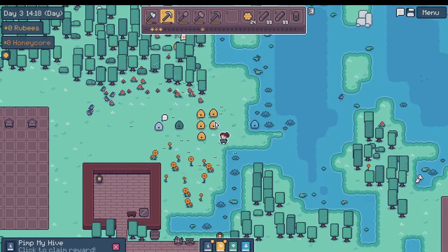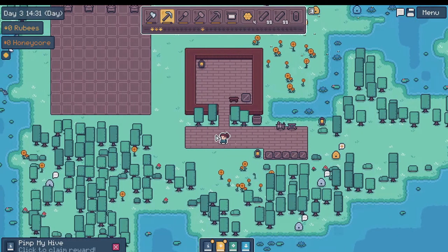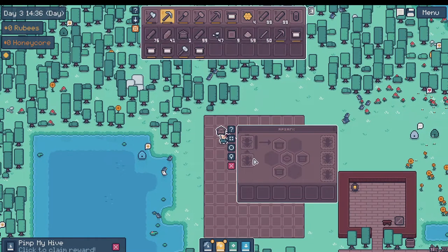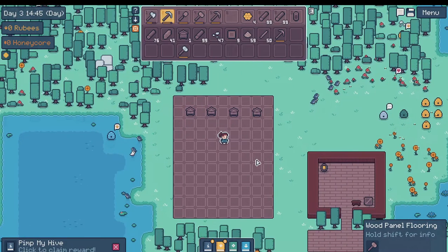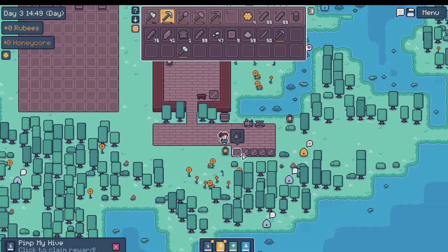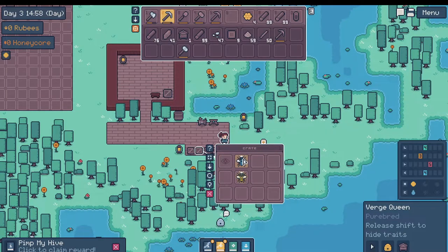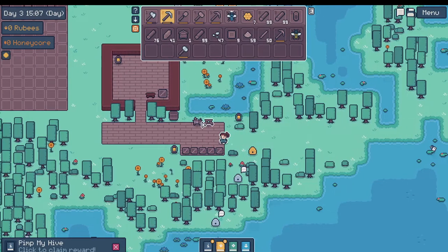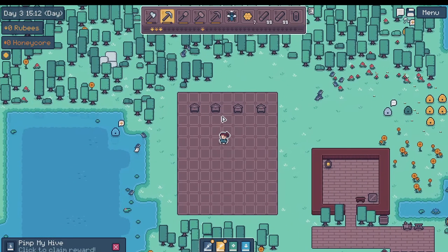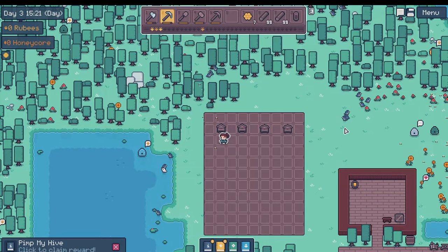I don't want that one. Now we've got some honeycomb. We've got to get some bees in here. Where did my — I'll take the verge queen. Let's get this one going. Take a regular bee as well. And for those flowers?